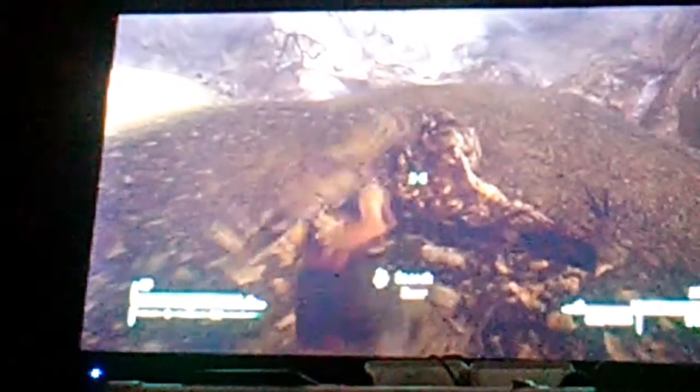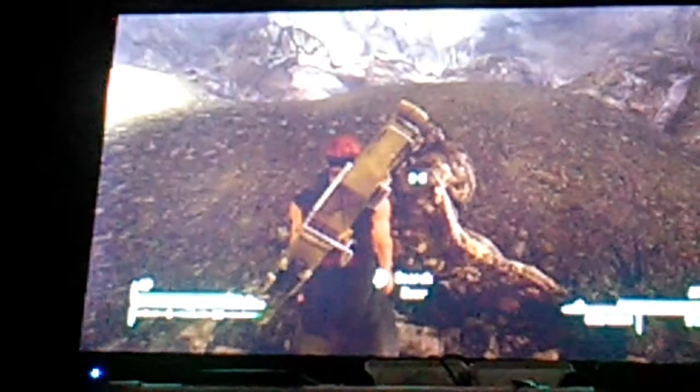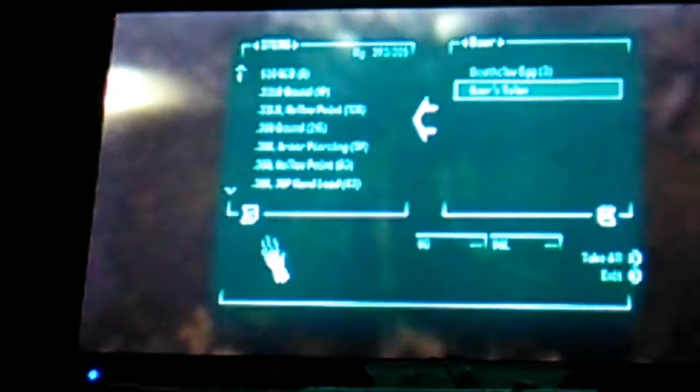Which is Roar, and you have to kill him — that's the first step. So kill him, mark the shit out of him. We go to his body, we check it out, and there you have it: Roar's Talon.